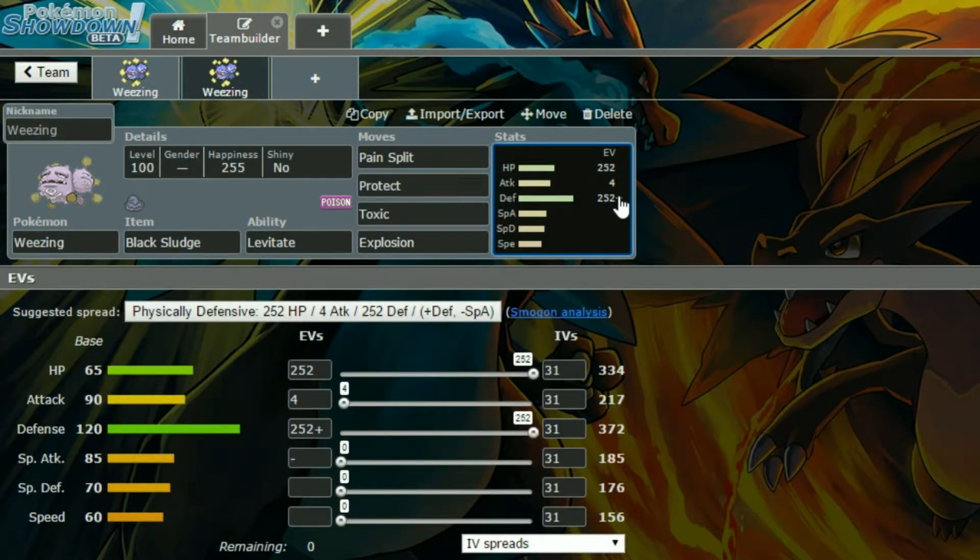For EVs, we have a physically defensive set — max HP and max Defence, which, as you can see, gives quite a high Defence stat. Then you have an Impish nature, so more Defence and less Special Attack, since you're not really using that Special Attack stat at all. And then four in Attack to just give that Explosion a little bit more of an impact.